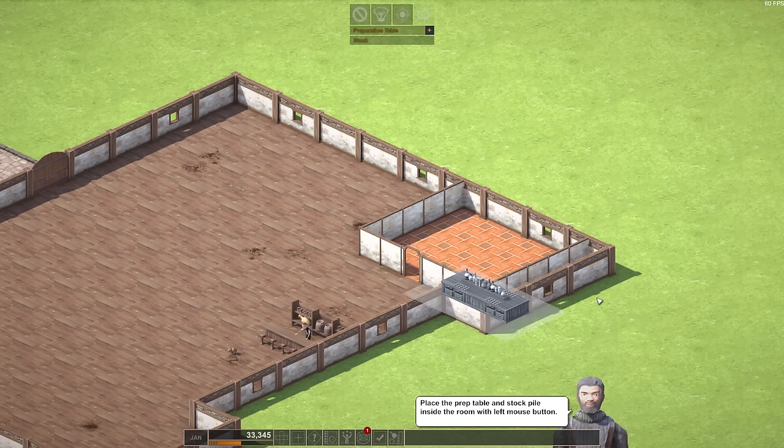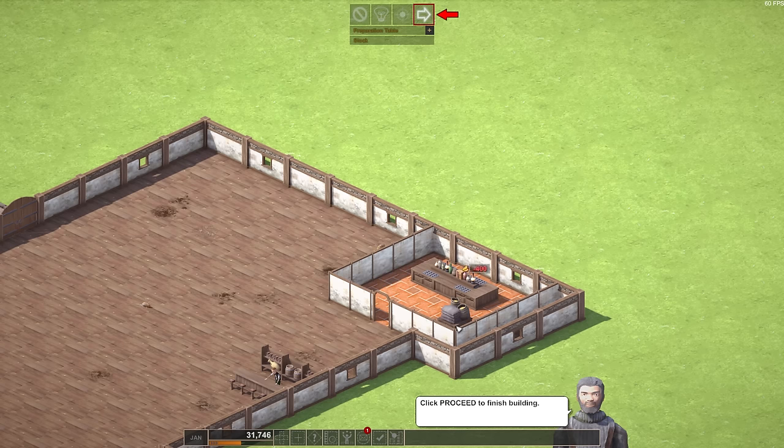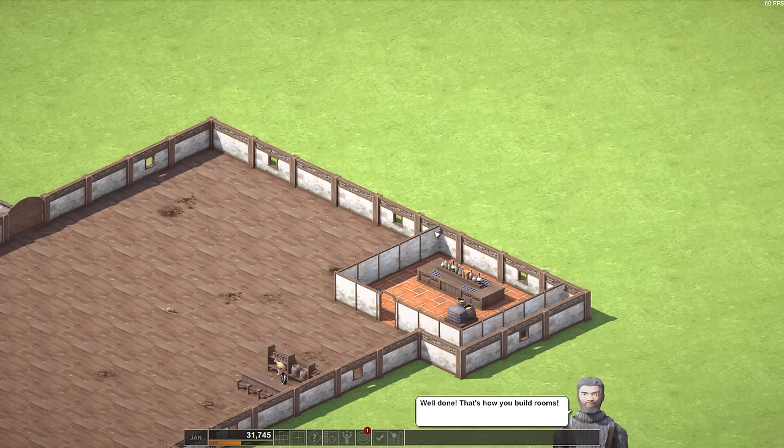Place a door — sure, I'll put a door over here. Place the prep table and stockpile inside the room with the left mouse button. Figured out how to turn everything — you've got to right-click first. So let's put this toward the back right here. Place the prep table and the stockpile — there's the stockpile. How about right over here, if I turn it? Right about here should be good. Click proceed to finish building. Give me my kitchen. Well done — that's how you build rooms.